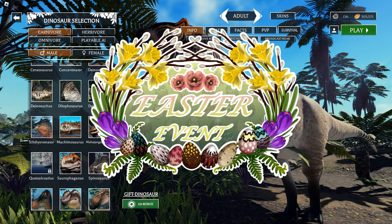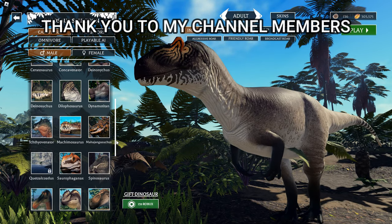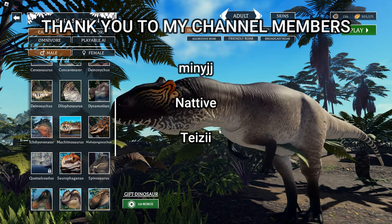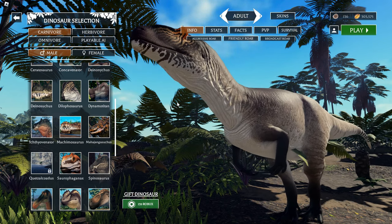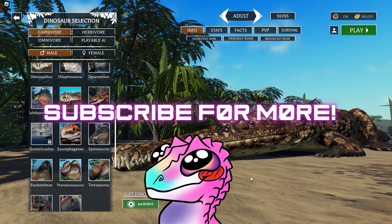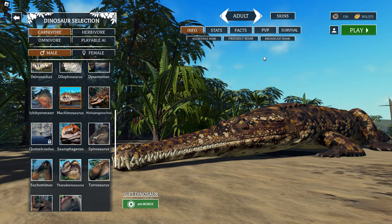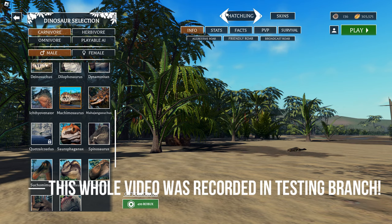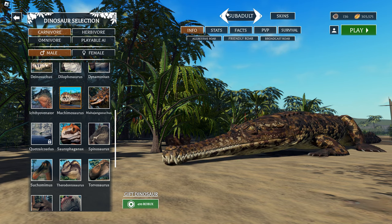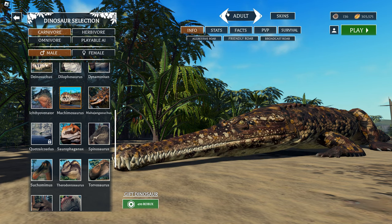Hi guys and welcome back to Prior Extinction. Today I'm checking out the new crocs in the testing branch - we are testing that the update is ready for release. Let's start with the Osmosaurus. Here is hatchling, juvenile, teen, super adult, and adult. Let's hear the roars.